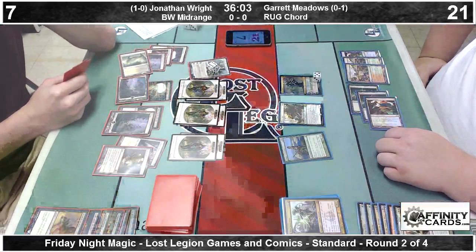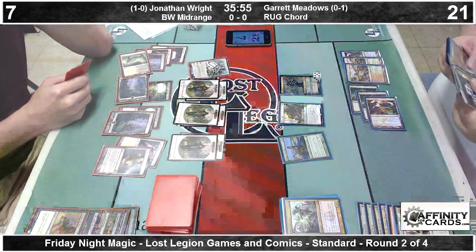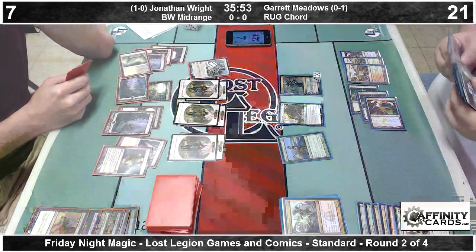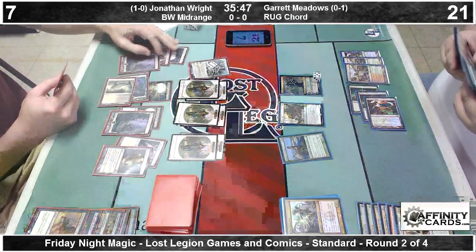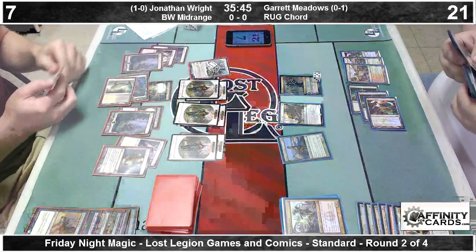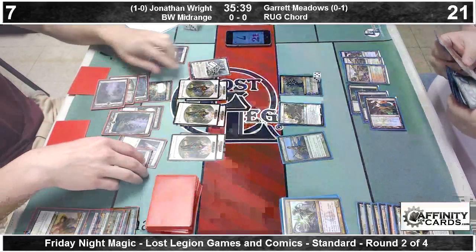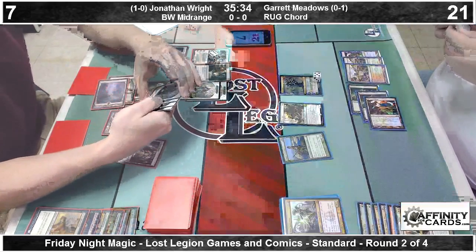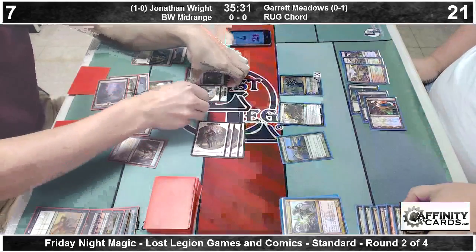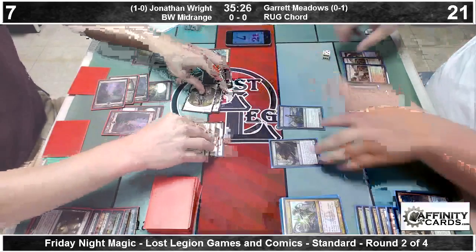Jonathan's going to go down to seven off Connections, scrying off what I can only imagine is a freshly drawn Temple of Silence. It looks like, thanks to the chat for catching that, we stopped — waiting for Jonathan's response to Ral Zarek tapping down one of his lands, which makes a lot of sense. Jonathan's using the mana to cast Hero's Downfall. So Jonathan's scrying, I believe, leaving on top quickly. Loading up a Mutavault, sending the team — kill Ral Zarek. Yep, so Ral Zarek dies.